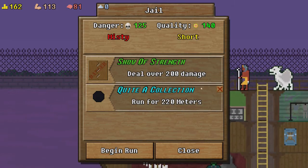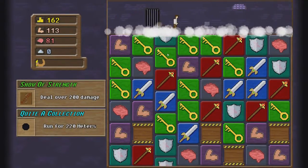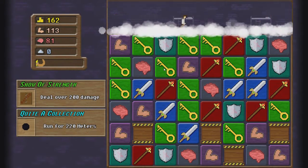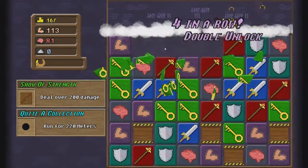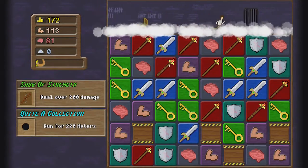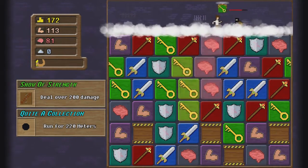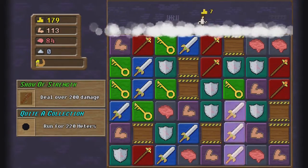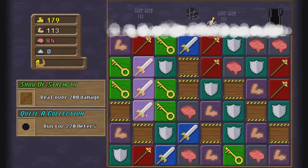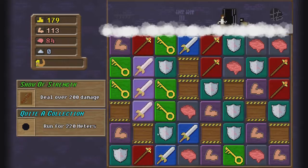Let's do one more — 200 damage and run for 220. Let's just do both, it's a short one and it's misty. What does misty even mean? Can I get myself a shield up for the start? Looks like a no. There we go, get that chest. Key, key, key — I hate those. They usually freeze you for a long time. Am I going that match or that match? That match. Okay.